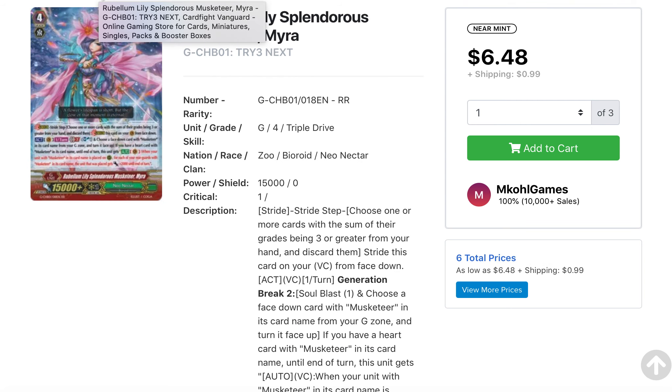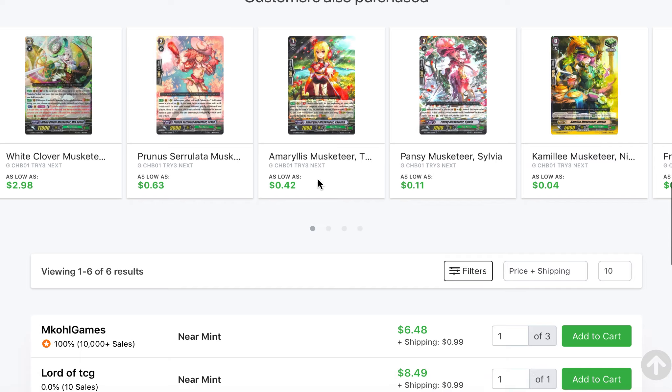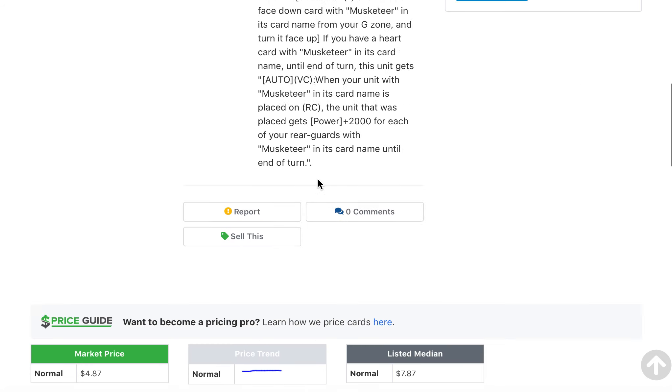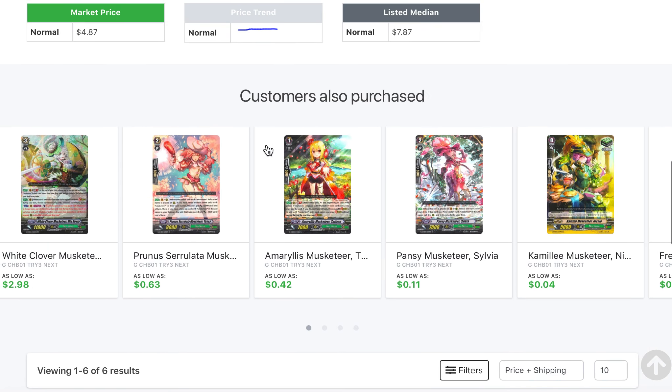Musketeers are another one receiving a good amount of support in what I call the booster set — the set with Gold Paladins and Neo Nectar, the Ultra Rare Miracle Collection — receiving a good amount of support in the form of token support. But people who want to build in premium still need the Strides and all the other generic support. If you want to go pure Musketeers, Mira is pretty good value — I think she's only double rare — so being able to get her for a pretty good price, as you can see here.